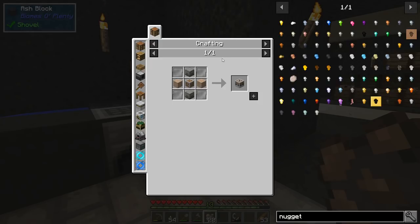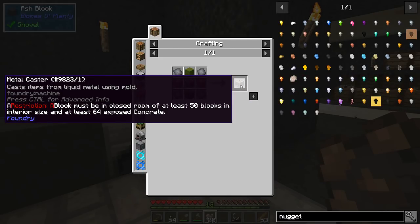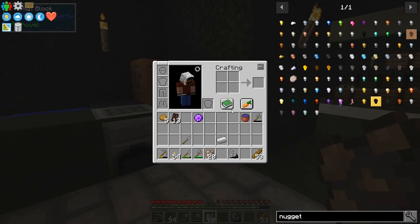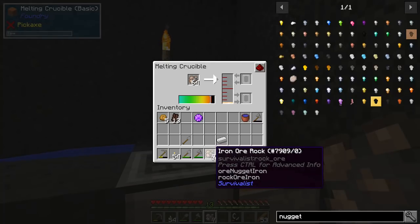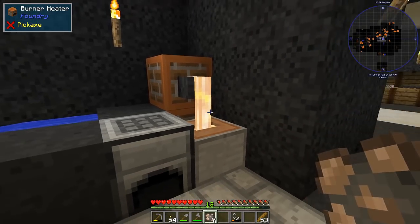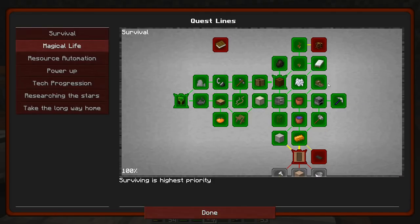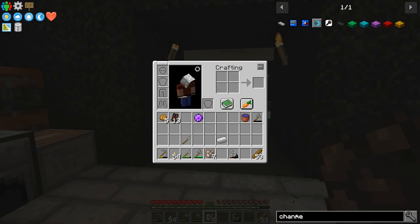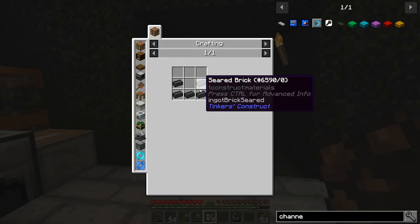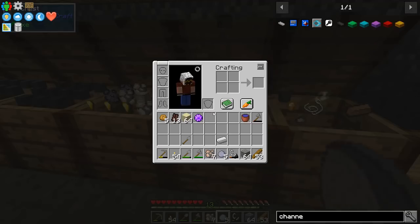The metal caster would need iron plates and requires power, but I really need nuggets to make chests — that's the entire goal. I think I'm going to melt down a ton of this stuff. Let me check the quest book — casting channels! What's a casting channel? I need more seared bricks. Let's get that going too.